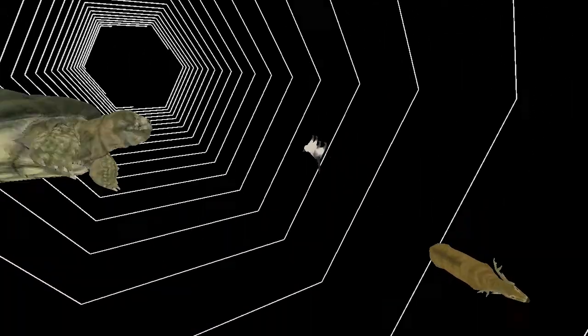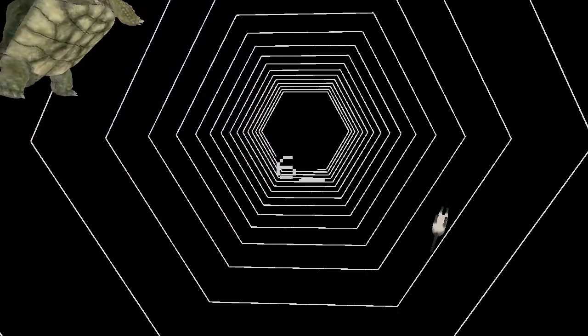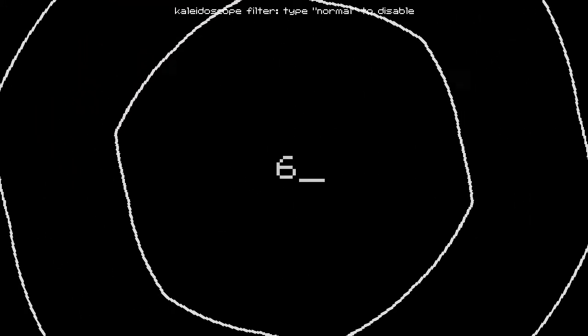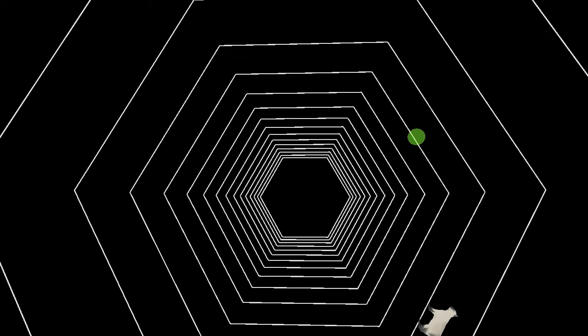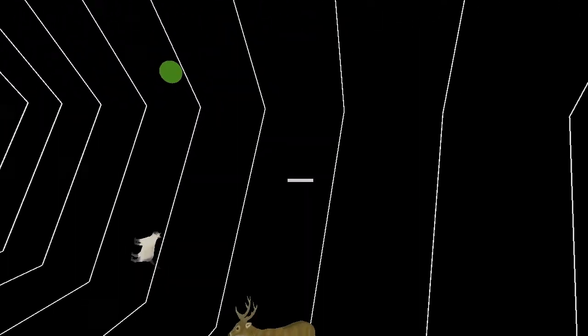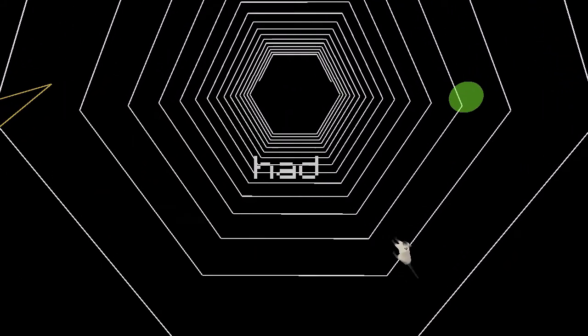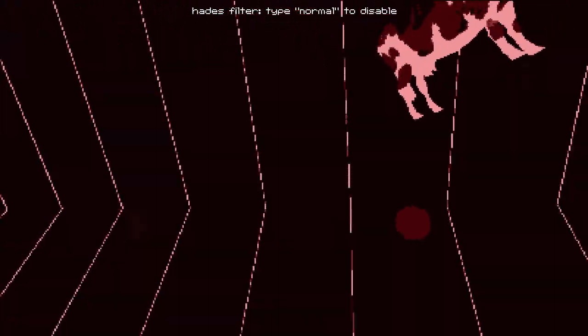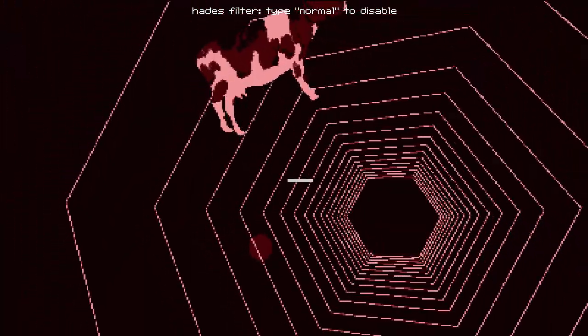If you type in 'normal' it just goes back to normal. I do believe you can also activate the kaleidoscope effect by typing the number six. You can also just type in 'kaleidoscope' in order to activate the filter. There are different filters as well that change the color — like for instance there's this Hades filter that makes everything look like it's inside hell. Speaking of which, if you type in 'hell,' well there you go — you're actually in hell now.